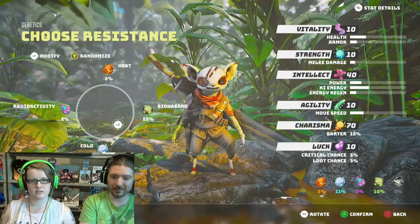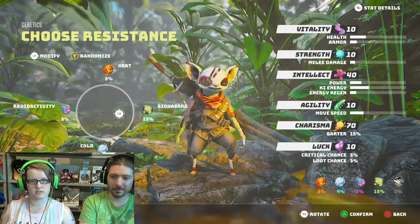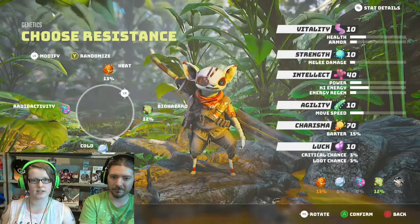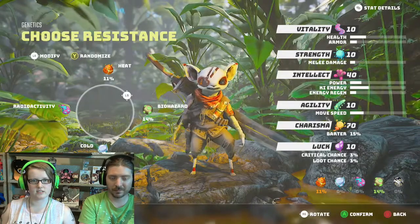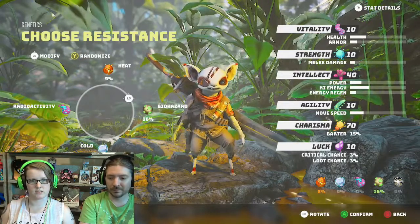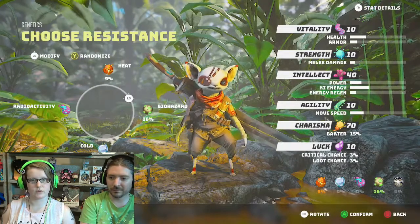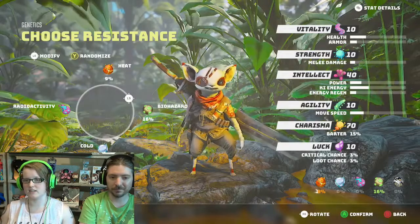Actually, I'll go a little bit on the others too — like a ten and five split. I could go with heat and biohazard. We'll go with that — 16% biohazard and 9% heat. There we go. Choose your first style.